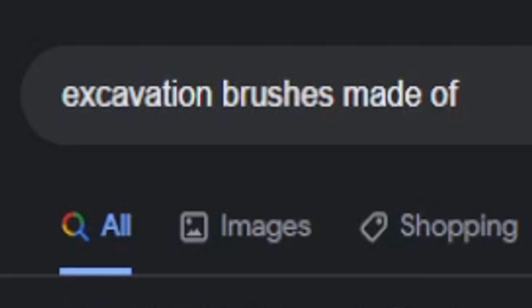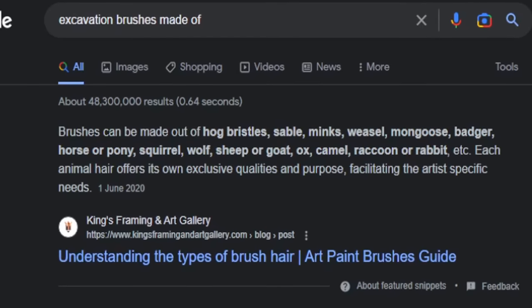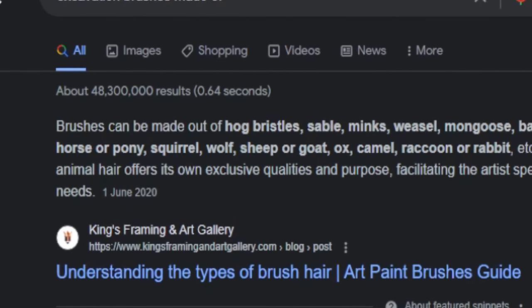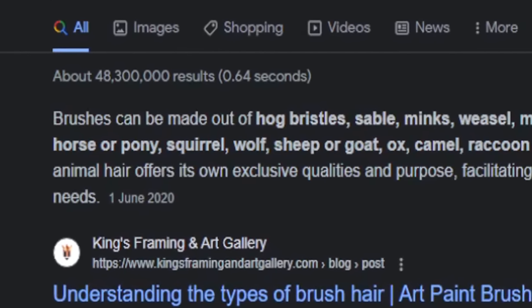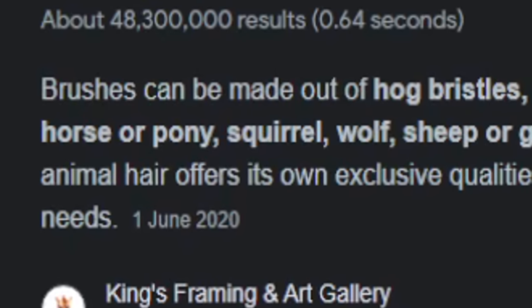But you know what I can do is a simple Google search. So what are excavation brushes made of? Brushes can be made out of hog bristles, sable, mink, weasel, mongoose, badger, horse or pony.